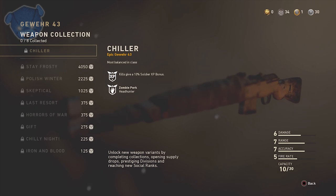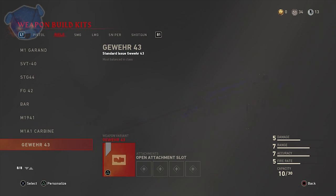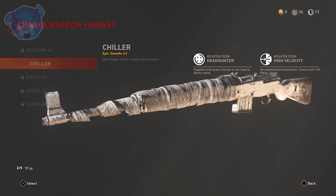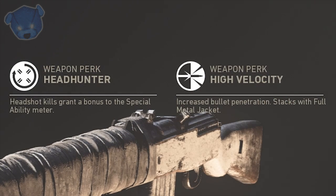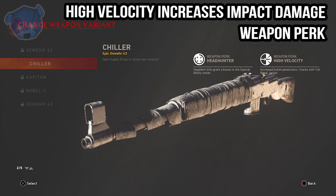The Gewehr 43 Chiller in particular has two zombie weapon perks, which is quite amazing. It has one that you can see physically in the actual collection, but when you go over to zombies under the actual weapon build kits, you will notice when you select the variant that Headhunter and High Velocity are the zombie weapon perks on this weapon. This is the actual winter weapon you can unlock with armory credits.